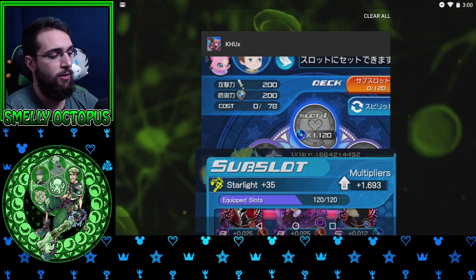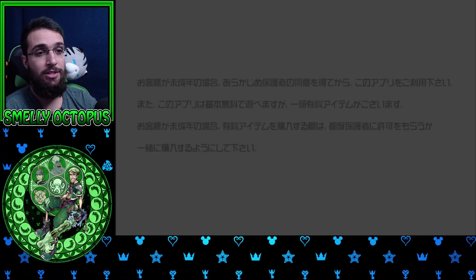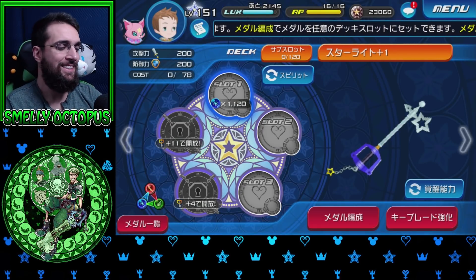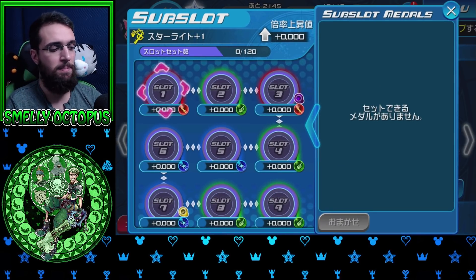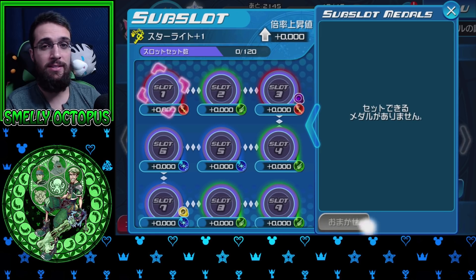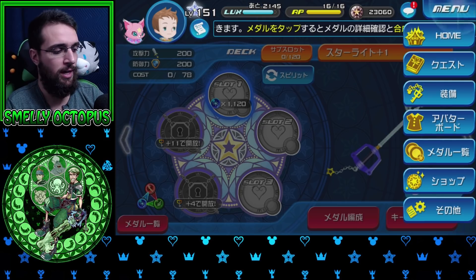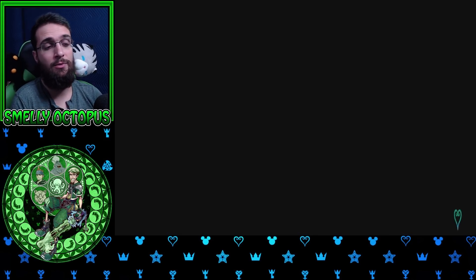But in the JP version they've added a Sub Slot Optimize button. So basically in the Sub Slots in JP, you guys can see there's a new button — this is basically the Optimize button. My account's too new, I haven't really pulled for anything. I could probably do a pull with you guys right now just to show you how the Sub Slot stuff works.